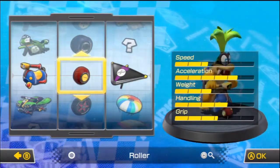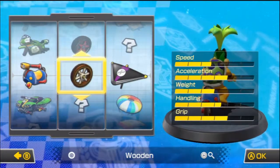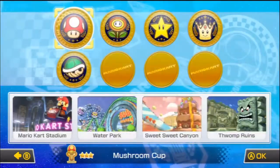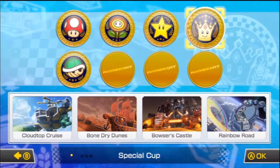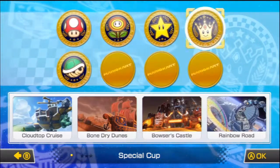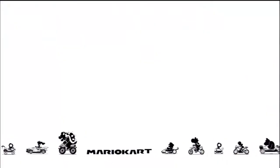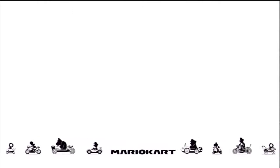I think this is a great fit for Iggy. All we need is some random colors and we'll go to the Special Cup, which contains Cloudtop Cruise, Bone-Dry Ruins, Bowser's Castle, and Rainbow Road. I don't really know any of these tracks — I haven't looked them up — so I'm very interested in what I'm going to see. I hope it's gonna be awesome.